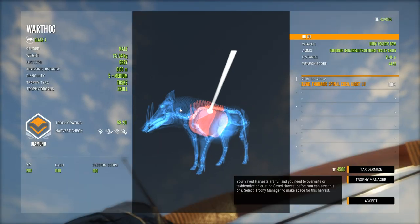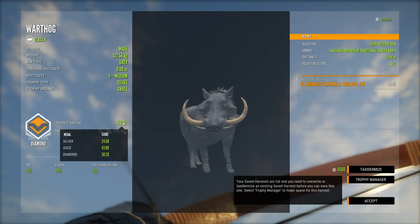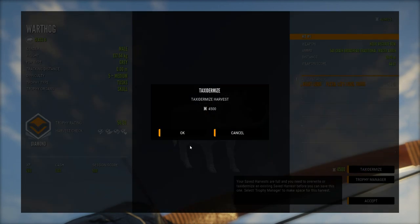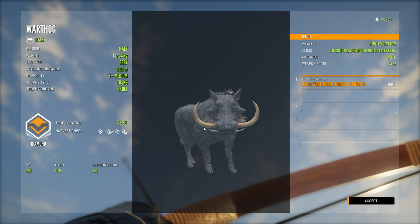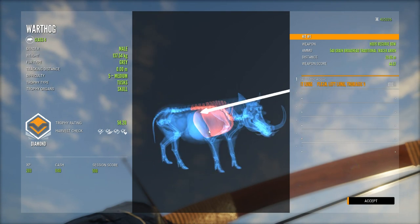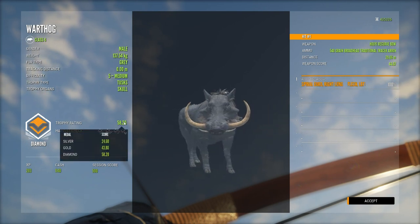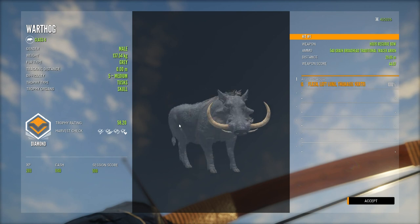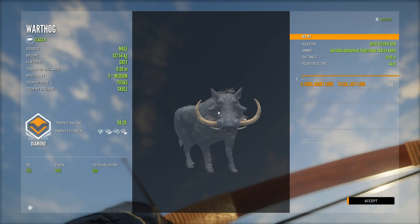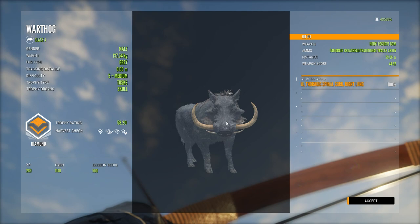Yes! And right, like it couldn't be any smaller — I'm so happy that he actually made diamond. That would have been the biggest waste of time if he didn't. Almost messed that up, still got lungs, had to aim low. But finally — a really, really low diamond. Finally a diamond warthog with the recurve bow!